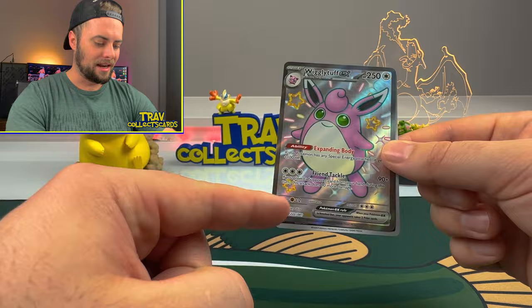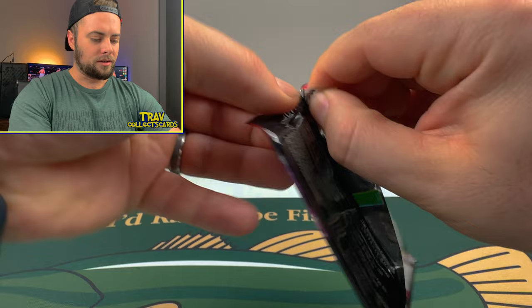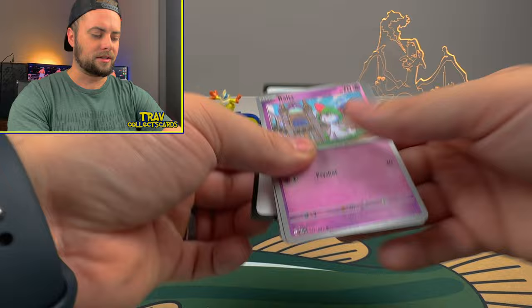That Wigglytuff is awesome - the green eyes, and those gold stars are just such a nice accent on that silver background. Moving on to the next Paldean Fates pack. Can we go four for four? Is that out of the question, or are we just determined to go four for four?